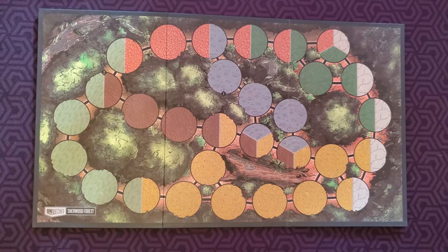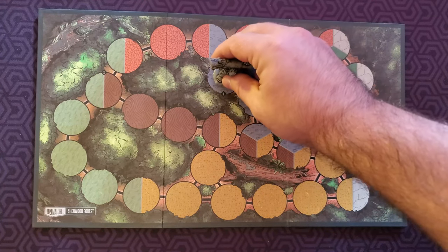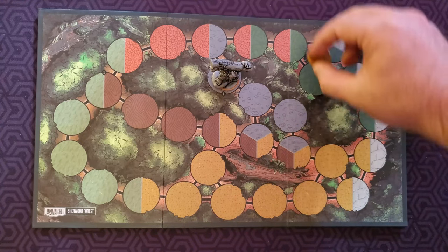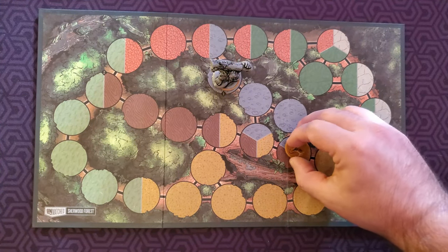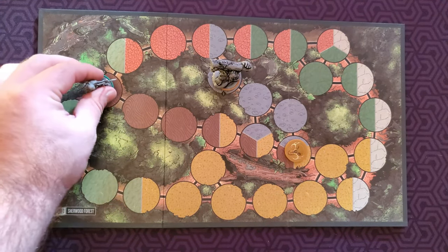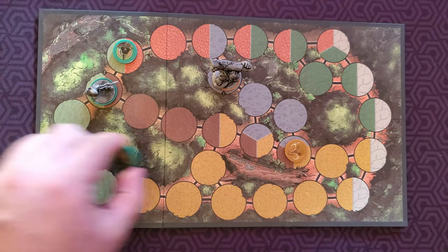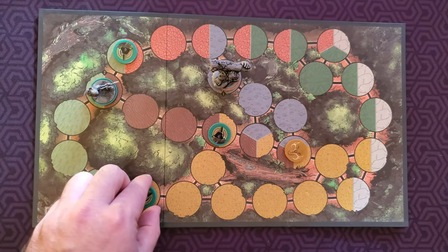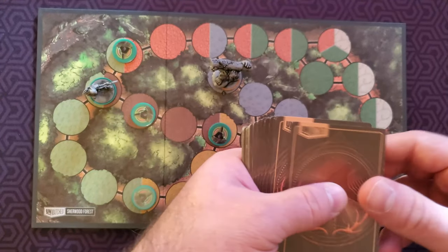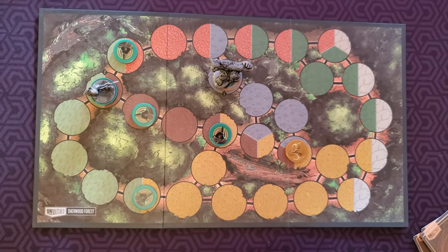Now we must select the first player, and whoever is the first player will put their miniature on the spot with the one on it. They will then take any sidekick tokens and put them in any space that shares a zone with their miniature. The next player will put their miniature on the spot with the two on it and then put any of their sidekicks in any zone of Robin Hood's. After that, players will shuffle their decks and deal five cards to themselves, and that is how you set up.